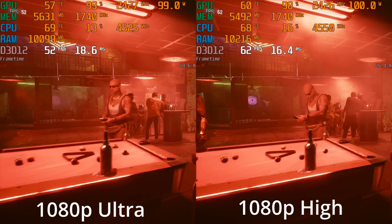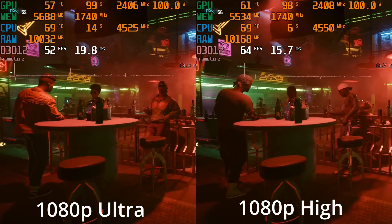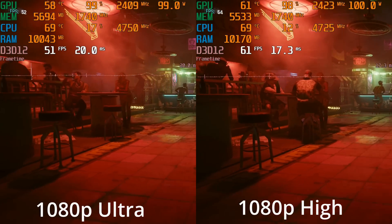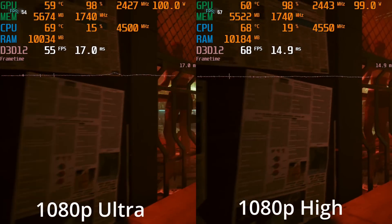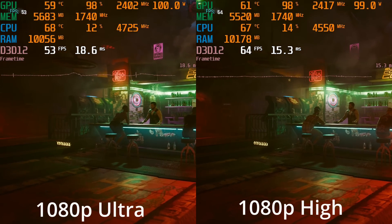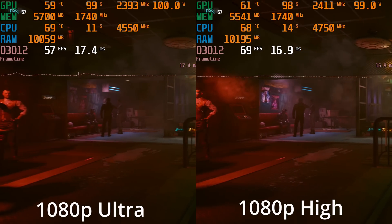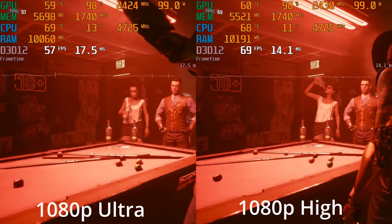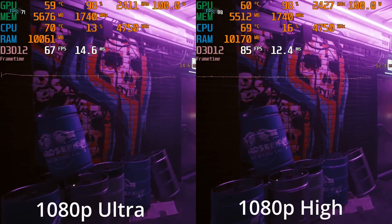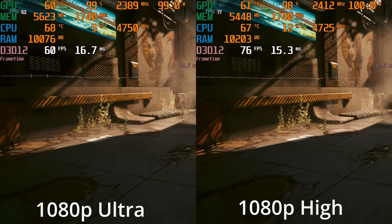Here we're testing out the performance of the RX 6600. We're going to look at 1080p and 1440p, and this is on patch 1.5, which introduced an FSR addition to the game, as well as changing some of the ray tracing. The shadows are ray traced now even indoors, as opposed to just sunlight. There could be some other performance adjustments. We have this built-in benchmark tool, so that's what we're looking at here. The first thing we're looking at is just ultra versus high.